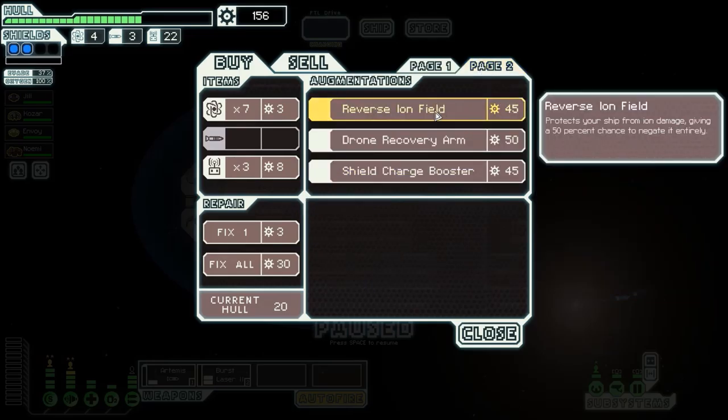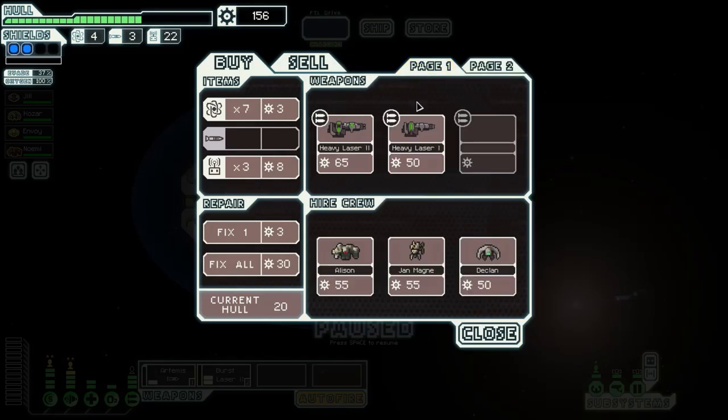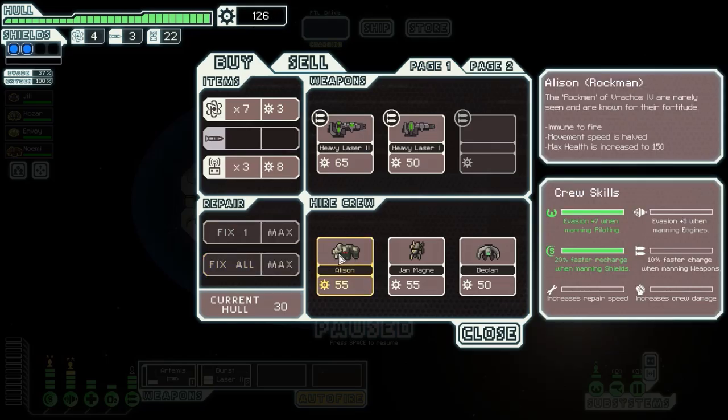There's an Iron Field General covering a shield, and a shield charge booster which might be somewhat helpful but probably not. We feel more of a need for repairs right now and we can afford that. The mantis crew member claims to be good at repairs, but it's actually 30% slower — it's trying to trick us. This is the most useless mantis.